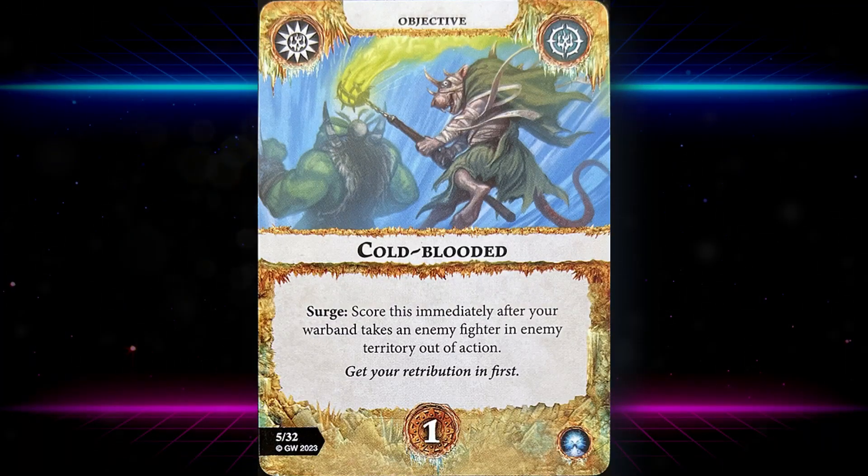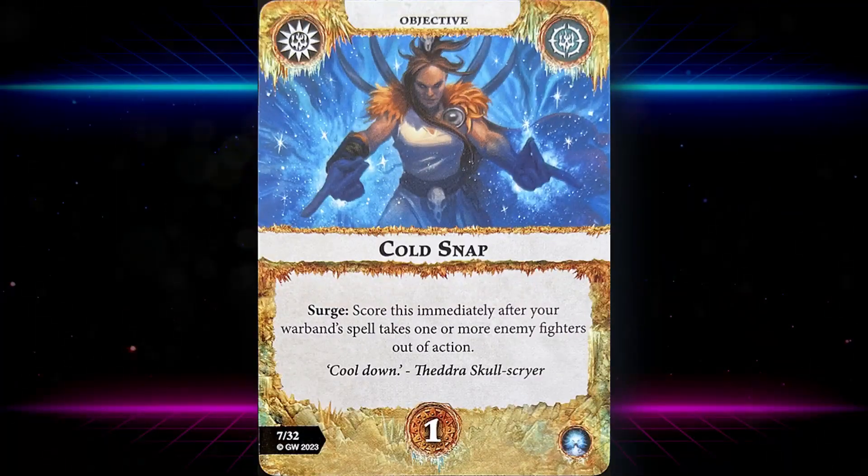Cold Blooded: score this immediately after your warband takes an enemy fighter in enemy territory out of action. Taking someone out of action is a bit matchup-dependent, but it doesn't ask all that much — it just needs to kill someone in enemy territory and you don't need to do it with an attack action, so it's pretty okay.